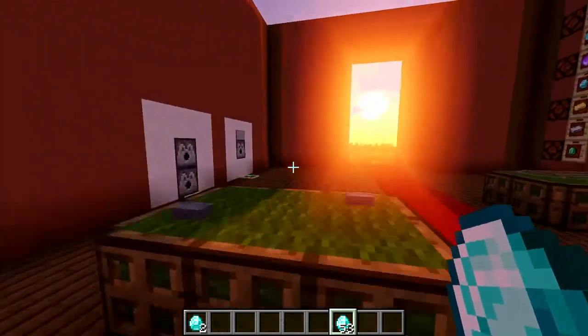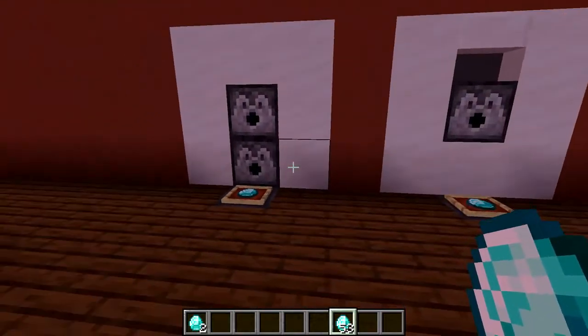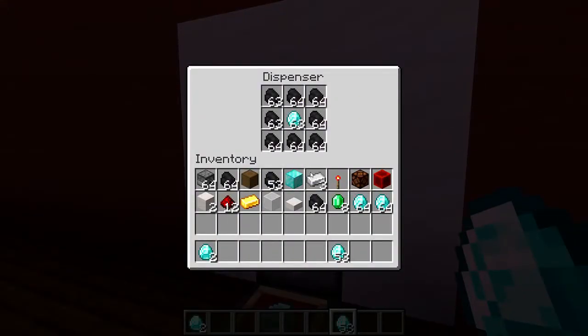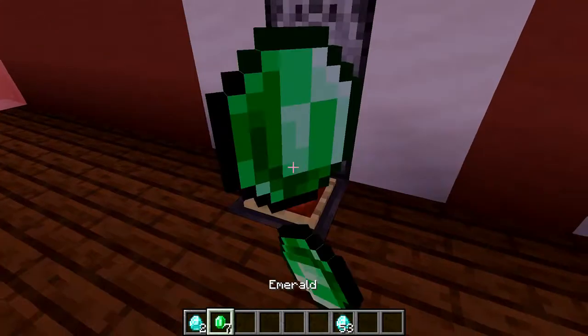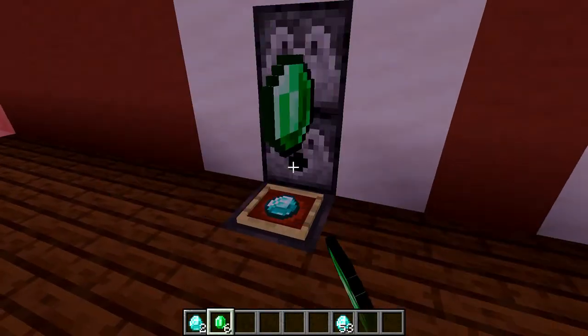These are much more simple — these three right here. You can just change out what's in here to emeralds and then just start throwing emeralds in.